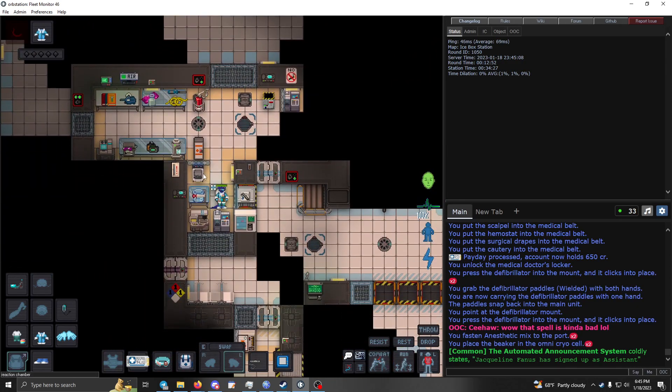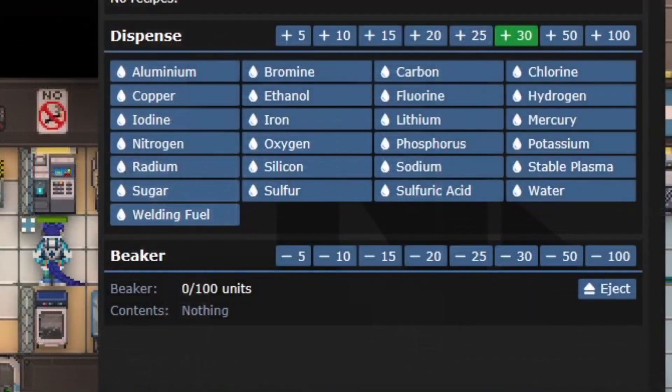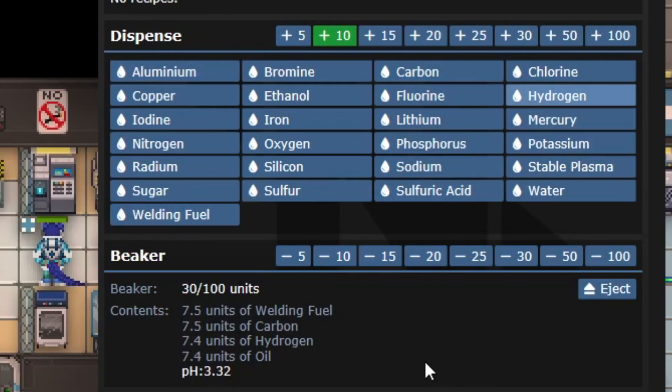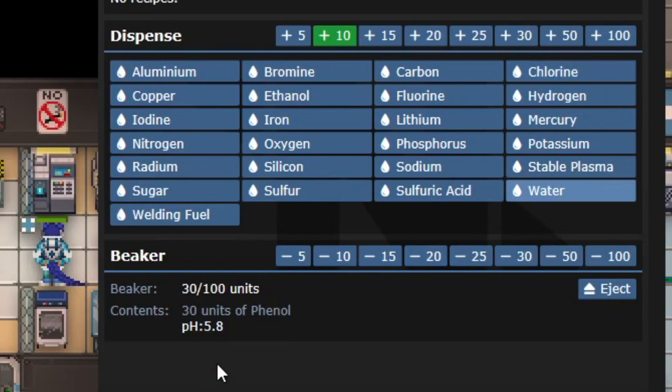This is what I do basically every shift when I start up. Grab the big beaker and pull up the chem dispenser. Instead of plus 10, do welding fuel, carbon, hydrogen — that gets you 30 units of oil. Hit minus 20 on that so you have 10 units left, then add 10 chlorine and 10 water. That nets you 30 units of phenol.